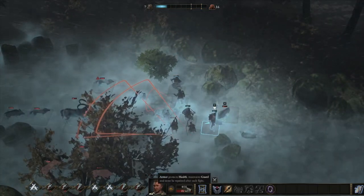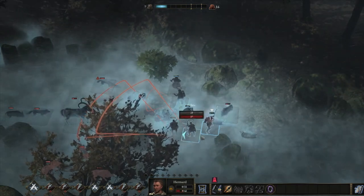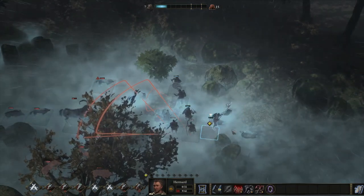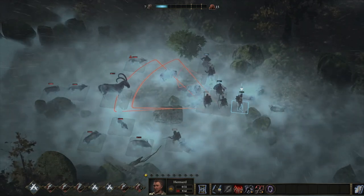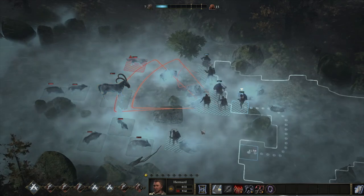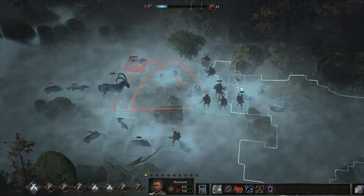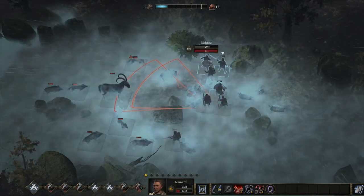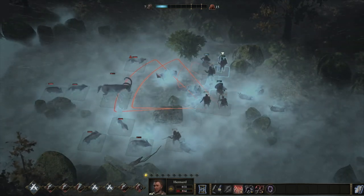Hamad doesn't have a ton of health, but I'm still going to disengage here so that I can move back and guarantee a kill — just get an extra Valor Point. The fact that Hamad is low on health is a little bit of a problem if the Nightmare hits him. I'm kind of accepting a little bit of RNG risk here, I guess. But overall I still feel pretty safe, and I know I can get a heal off if need be — I still have a character with a heal available.